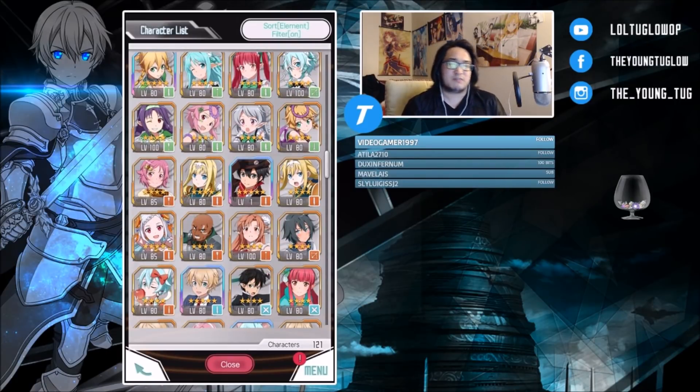Next we have Alicization version one and version two. I think all of these units could easily be deserving of the five-star upgrade. The burst from version two Eugeo is so strong with such a fast animation — he could easily go in there with, say, version two Alice, double SS3, version two Eugeo, right back to version two Alice. The possibilities are endless with version one and version two units — Alice version one is combo, Eugeo version one is combo, burst and burst. The more you mix and match them, the better they become as five-star units.